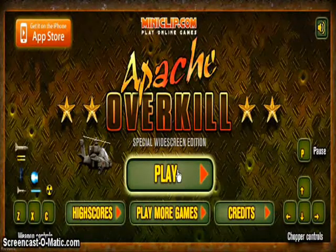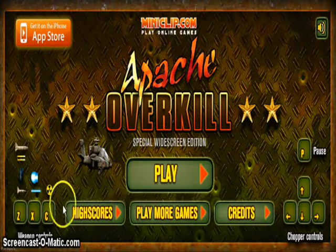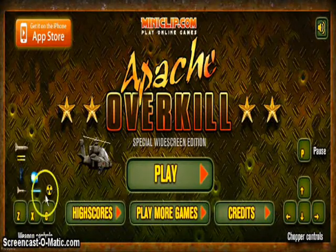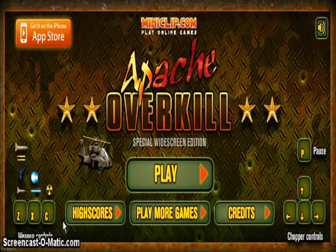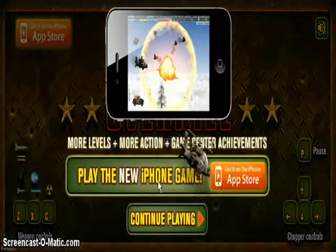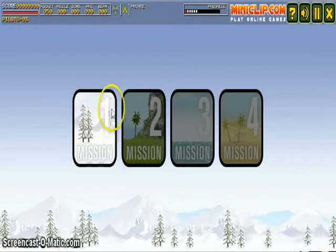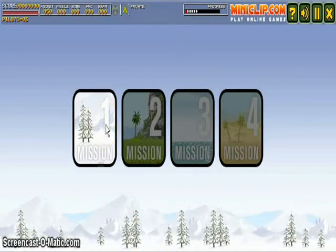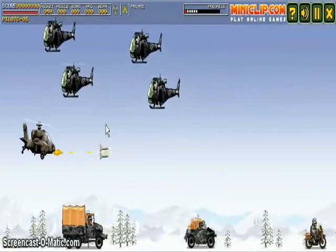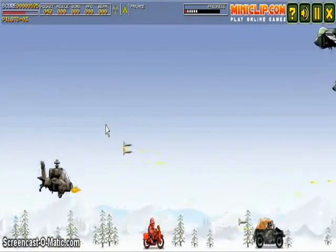Here we have another tutorial of a game, but I've never played this game before so I'm just trying. It looks like the missiles are Z - I'm not sure what that is. X and C are some other thing. Okay, up and those controls. So continue - I click missing. I'm doing mission one. I think you click Z here.